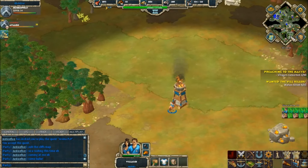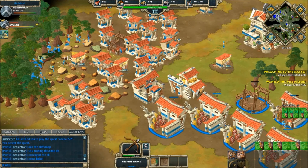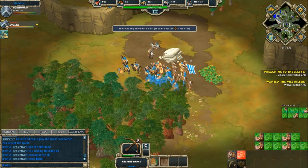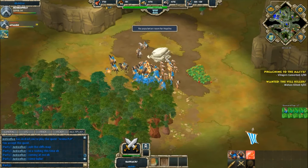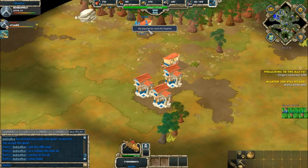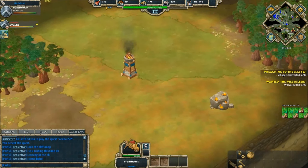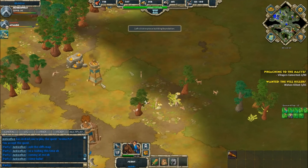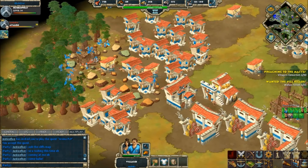Justice Five is content to turtle and still give Bubble map control. The rally point gets moved back a little bit, but now seven archery ranges are pumping out peltasts. Bubble is going to reach max population so quickly — look at 26 villagers getting wood. Another watchtower goes up, even closer to Justice Five's base.